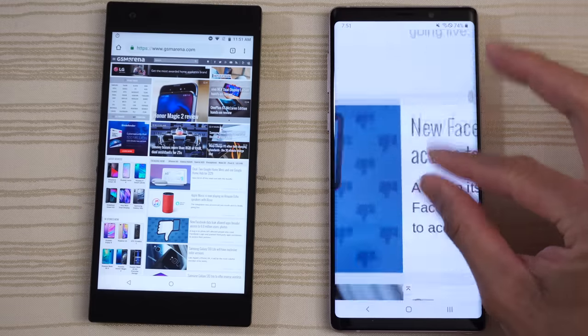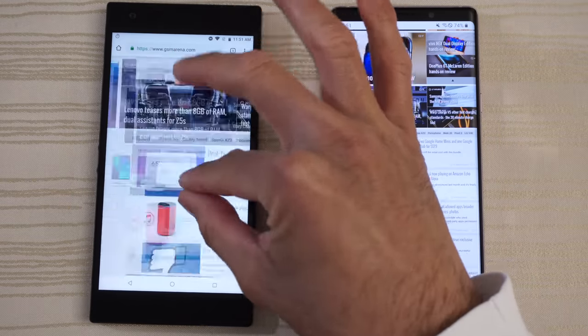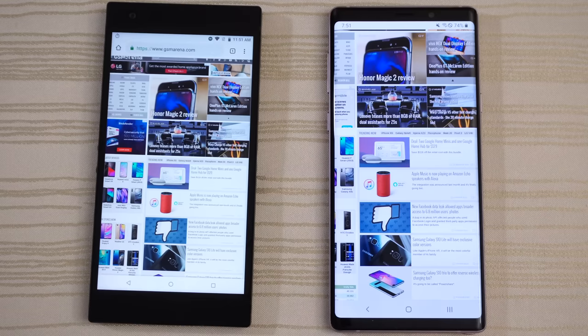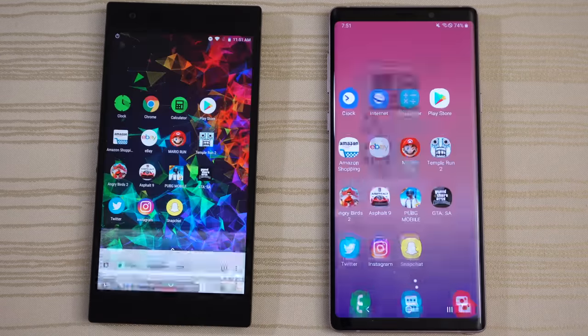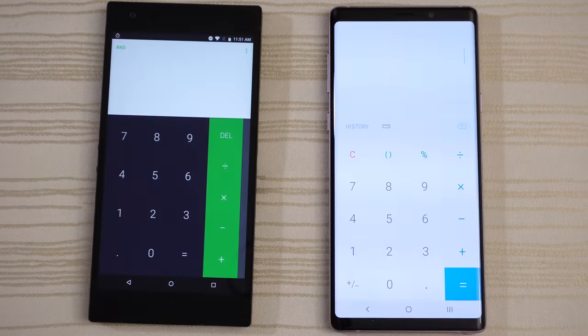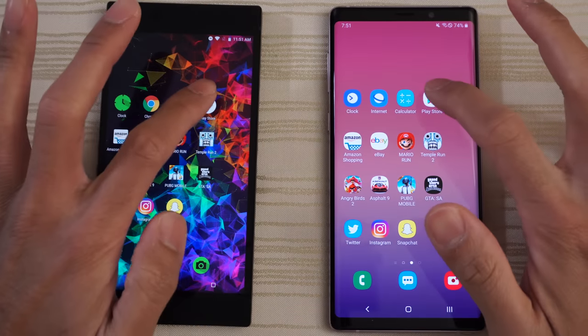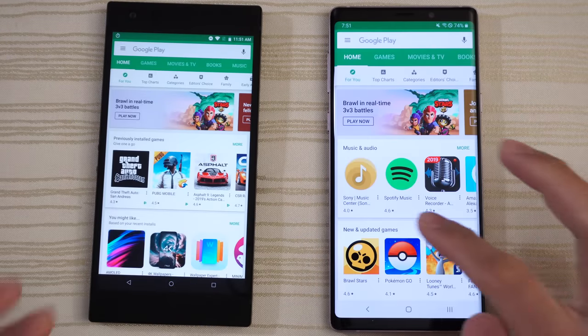Pinch to zoom — nice and fast on the Note. Do the same thing on the Razer Phone 2: nice and buttery smooth because of its 120Hz display. Calculator — very identical, you guys are the judges. Play Store — so close.